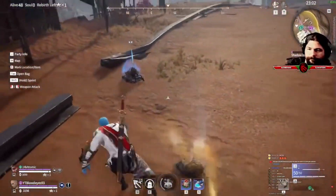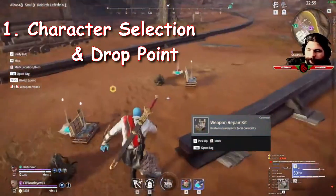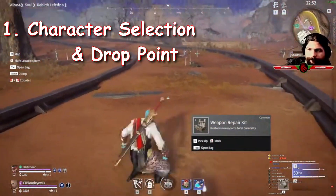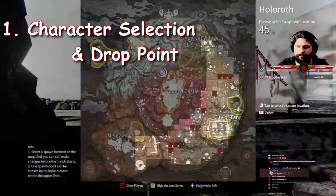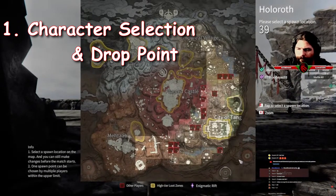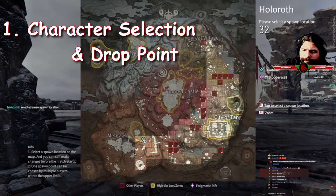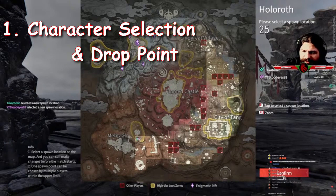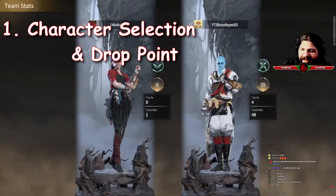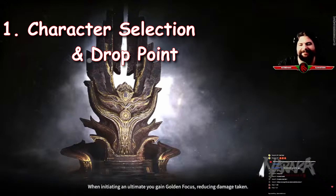Starting off, when you load up the game and hop into a match, you'll be picking your character and your drop point. Each individual character has their own strengths, weaknesses, and special abilities, so it's really up to your play style on who you pick. I highly suggest you give each one a try to find your niche, because between your character, different weapons, and soul jades, the combinations are crazy. When picking your drop point on the map, you will see places highlighted in gold — some really big, some really small — and those are the places with the best loot chances in the game.